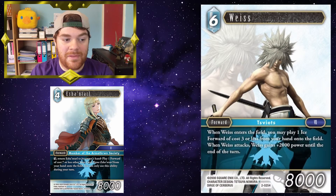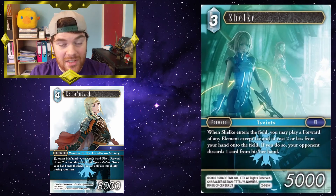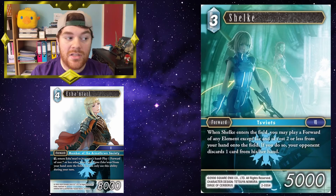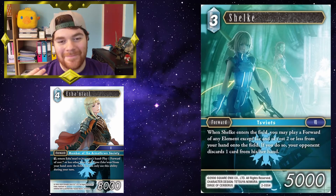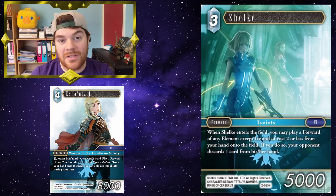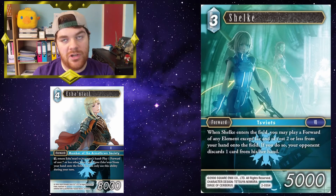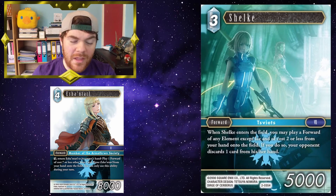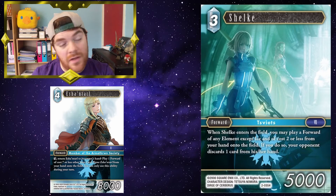Vice: when Vice enters the field, you may play one ice forward of cost three or less from your hand onto the field. So, put Eschental back into your hand to bring in Vice. Vice can then bring in Shulk, Shulk then brings in a forward of cost two or less that isn't ice — and if you do so, your opponent discards a card. So you've put Eschental back to your hand, played three forwards onto the field, and made your opponent discard a card. Opus 12 Shadow Lord, for example — your opponent may get to play a backup off it, but depending on how late in the game you are, you might be able to play that card quite safely. For just dulling a four-cost forward and returning it to your hand, you're getting to play three forwards of reasonable size.